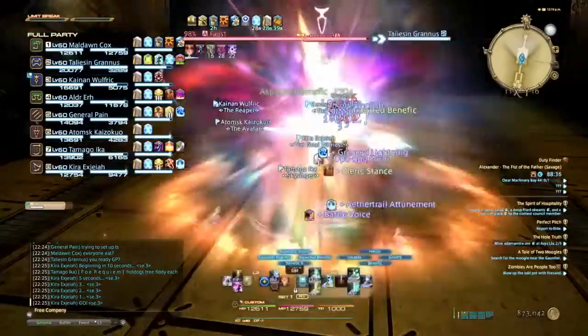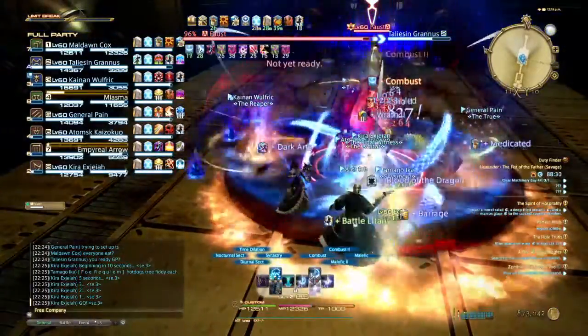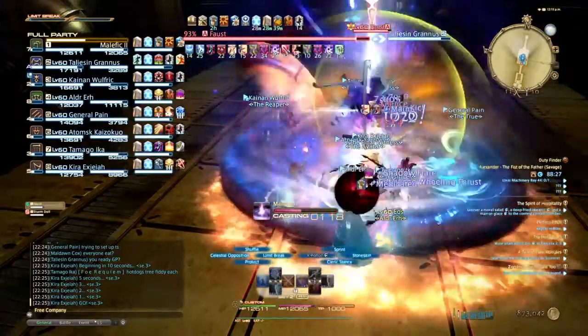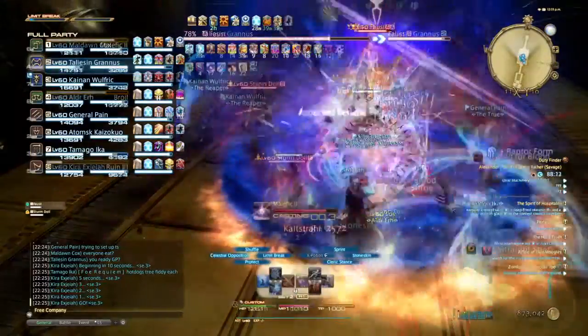In this pull you'll notice I regen the tank, go into Cleric Stance, throw out dots, and then use single target DPS spells until the tank needs to be healed again. Coincidentally, when you throw out both of your dots, it'll be just around the time when you can switch back to your normal healing stance.